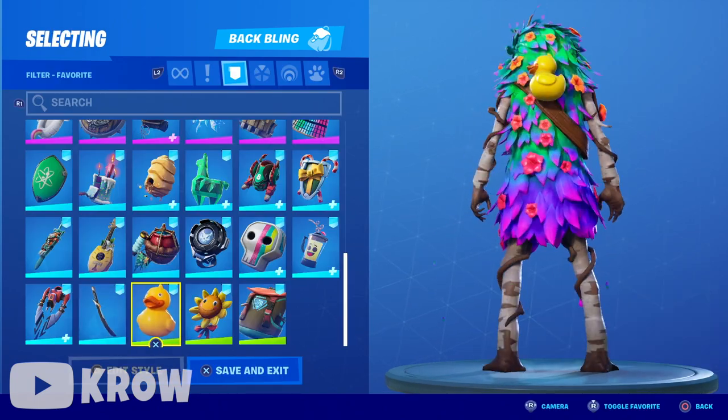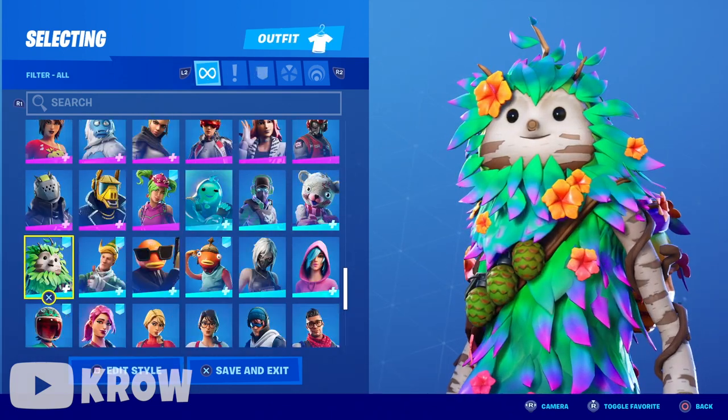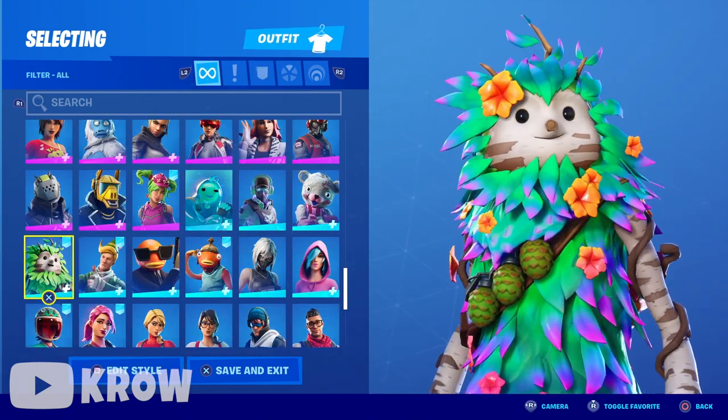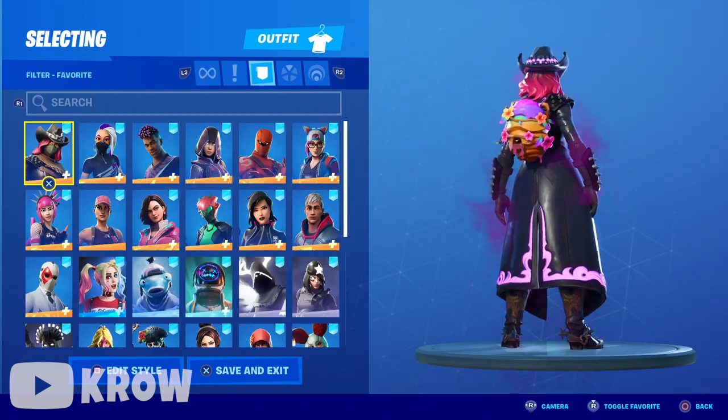Dragon Gourd — both styles are pretty dope. Elf Shield — this style's okay, I think the other one looks better. We got the Smoothie joint, Scully Satchel, Signal Jammer, Saltwater Satchel, Pineapple Strummer. Jade Blades, Star Crest Shift — both styles, yep I'm digging that. Tonne back bling, Quack Pack, Trail Toe. Last but not least we got Sun Sprout — she's playing! How can you say no to that.